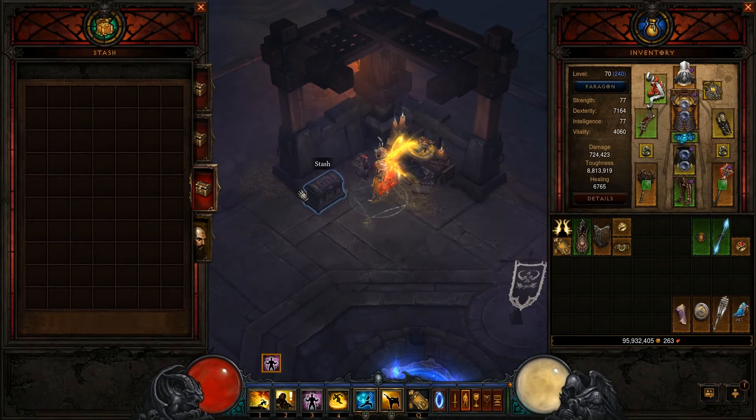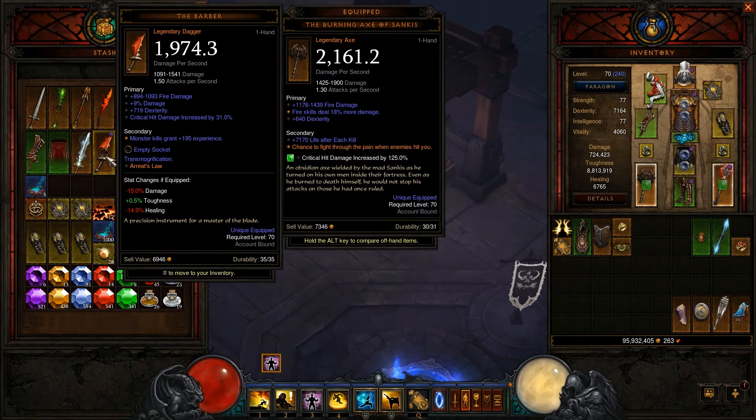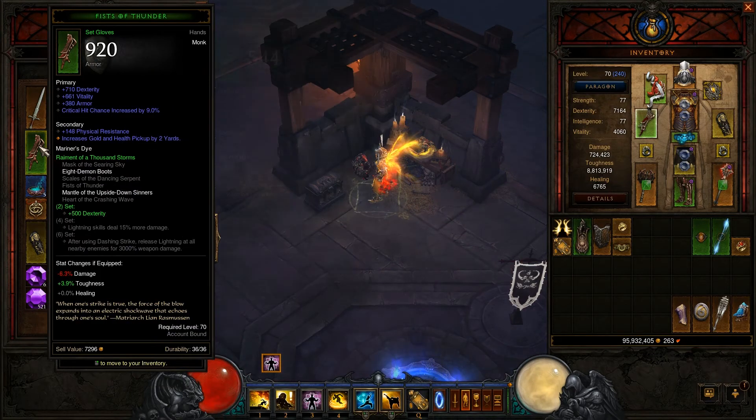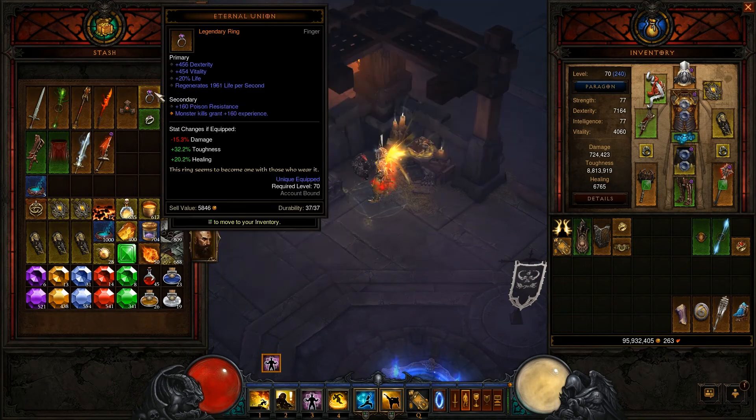So that's it — that was me playing the monk. Other items I have here: The Barber, Skycutter, Scales of Dancing Serpent — these are all saved for a future monk build.